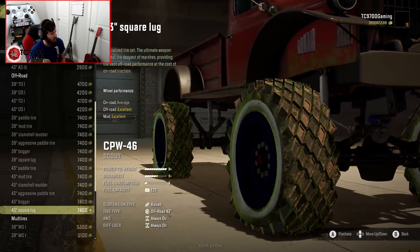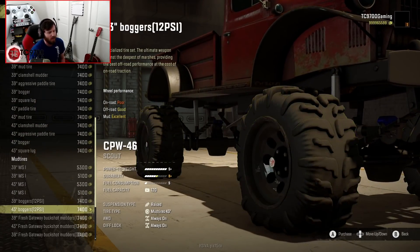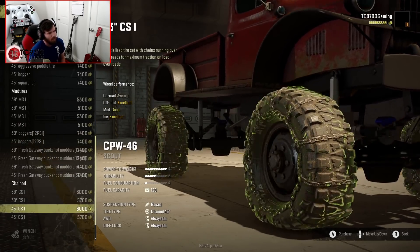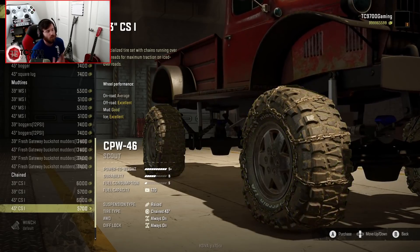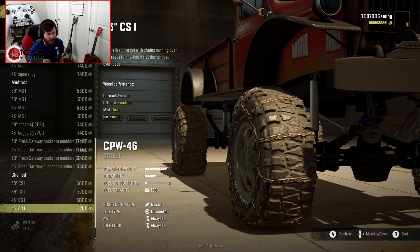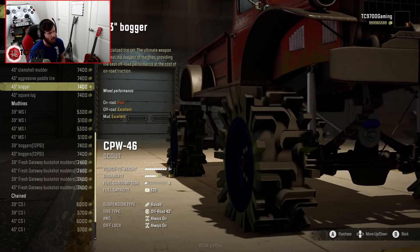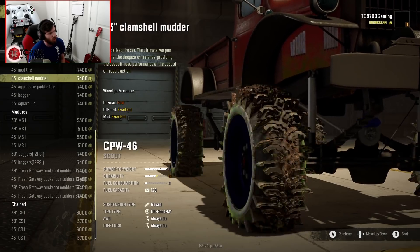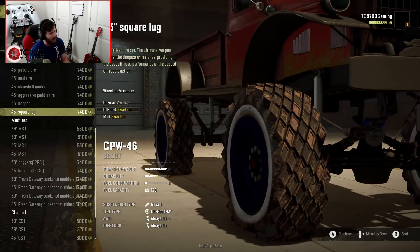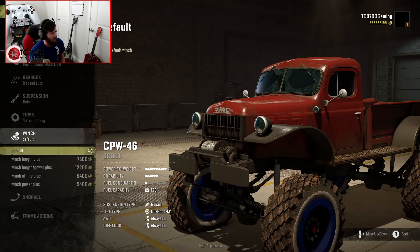The list restarts in the 43-inch tire size. You can go down to the bottom and continue into the mud tire category — you guys know these because you've seen them on other vehicles. You also have your chained tires, which are pretty much an all-terrain with chains around them. Let's go back to our off-road tire compounds and start with the 43-inch square lug — a very, very odd tire, but I'm really excited to see what it can do.